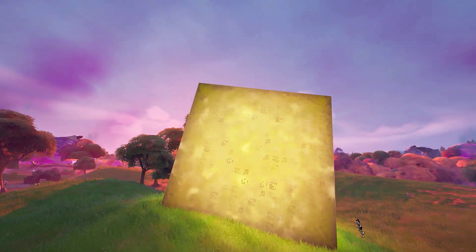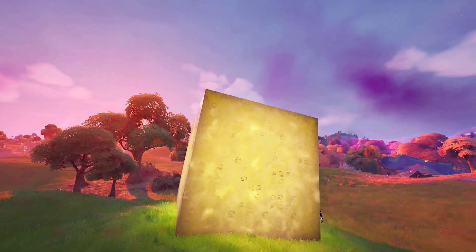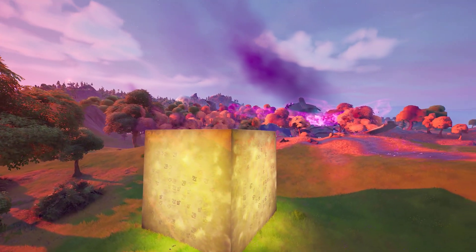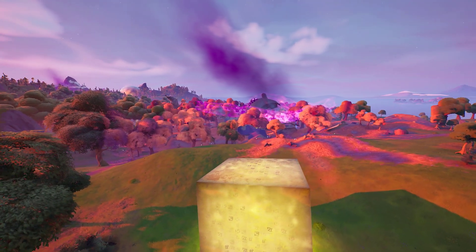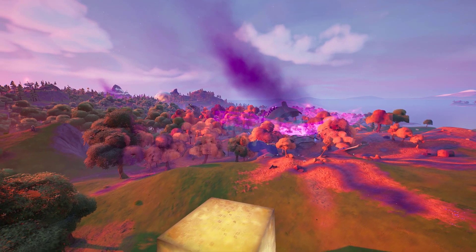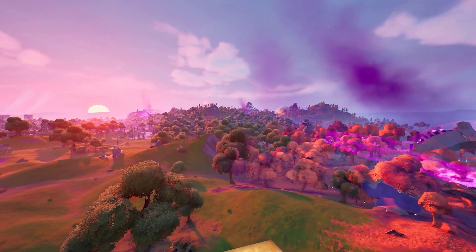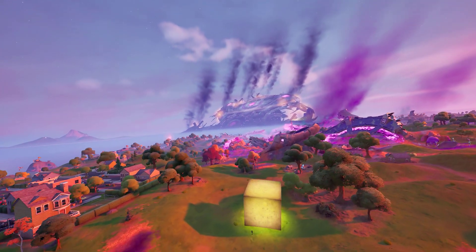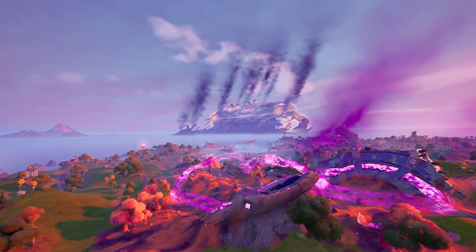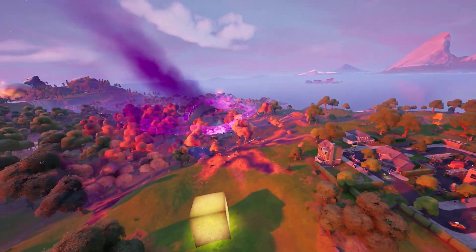If you guys remember, we had the Foundation skin that was actually in the trailer — he was in the sea — so we're going to have to wait and see what happens to him, as he's definitely going to make a return and help us deal with all these cubes. I'm also wondering where Agent Jonesy is in all this.